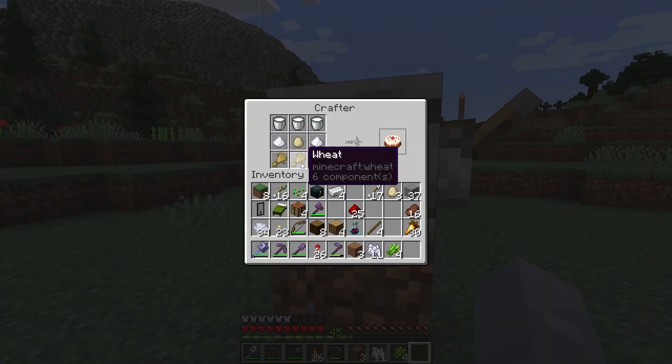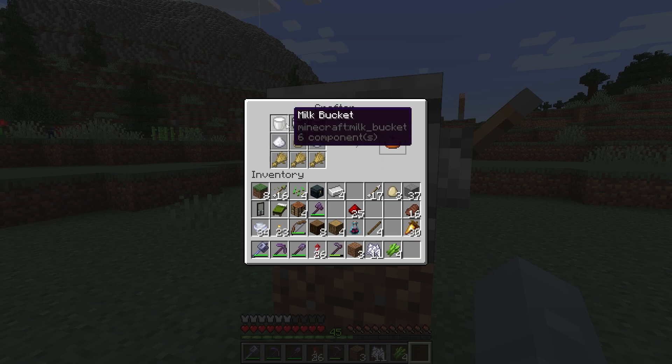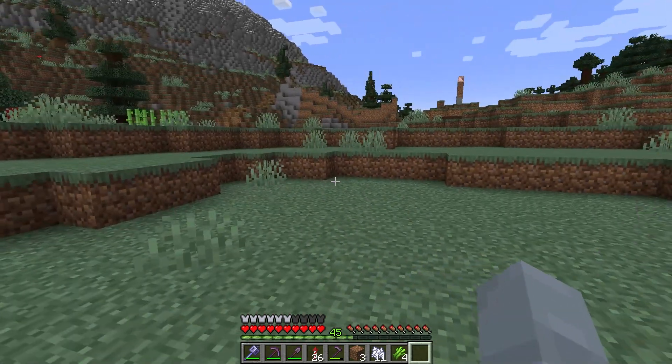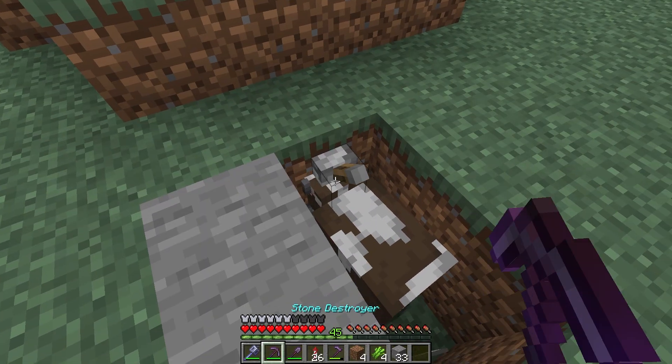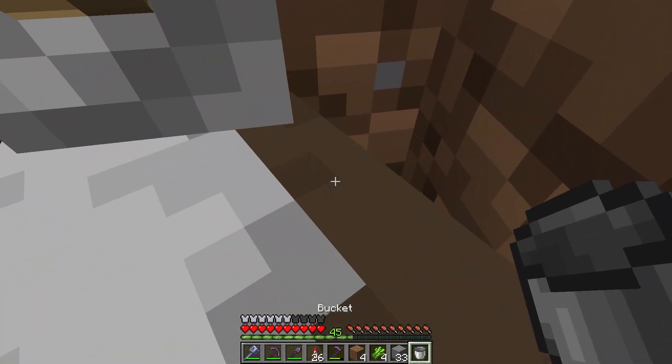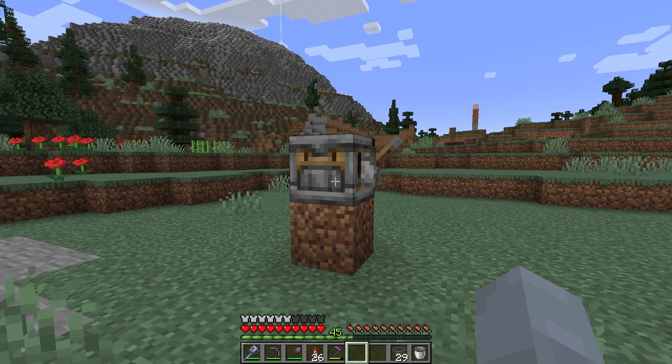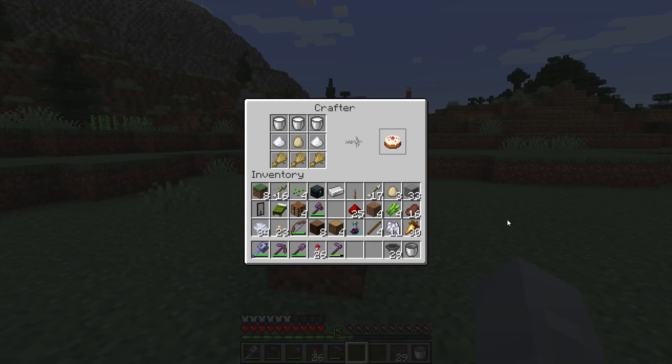So we do have to manually do wheat, and we also manually have to do milk. You can't milk cows with dispensers yet, right? That is not a thing. So you do have to do the cow manually as well. So let's try and do this together - how do we achieve this composition of items in the crafter?